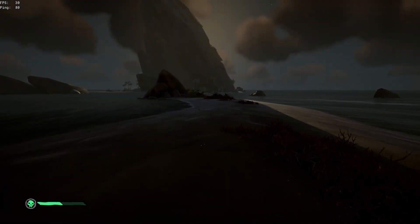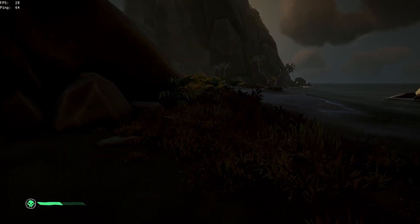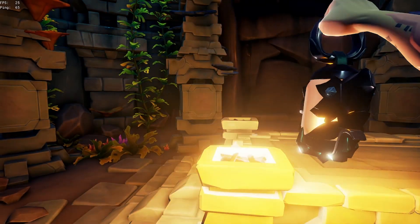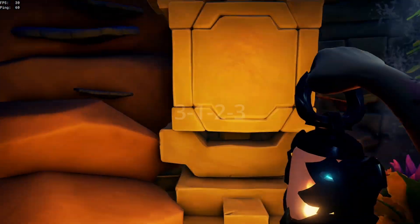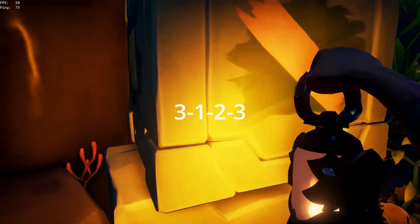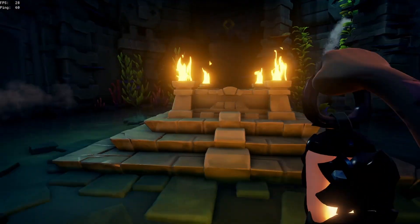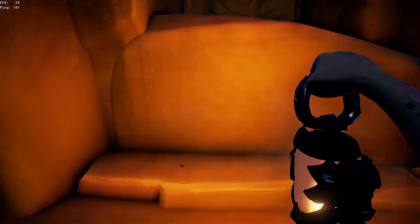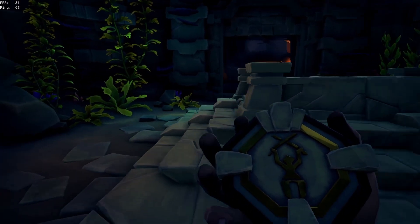The third vault is a little bit harder to find. I found it simply by going back to my ship and following to the right-hand side all the way along the beach. When you get to the long strip of beach, you're on the right path. Go inside the cave, light all four braziers, then enter the combination: three turns for the first block, one turn for the second, two turns for the third, and three turns for the fourth. Press the button and there's your third medallion. Take it back to your ship.